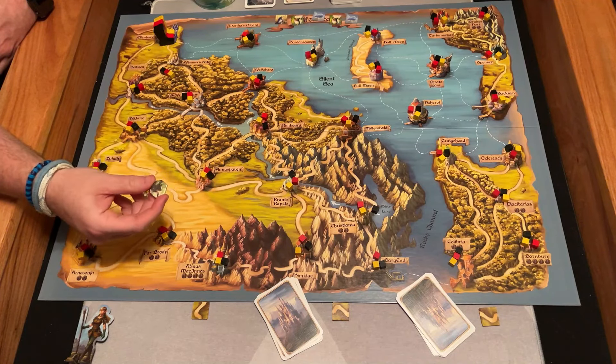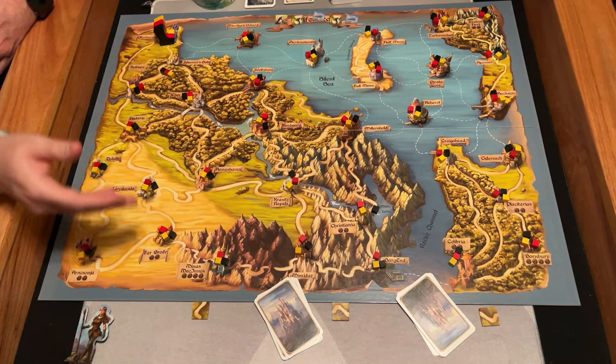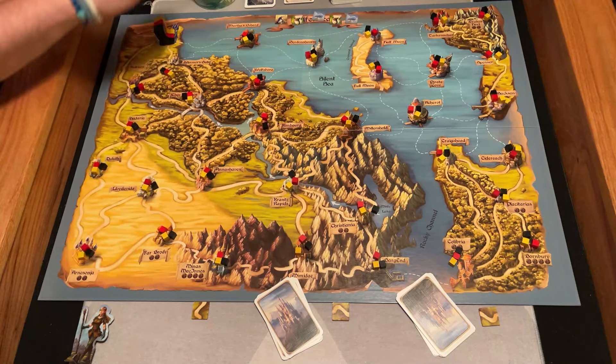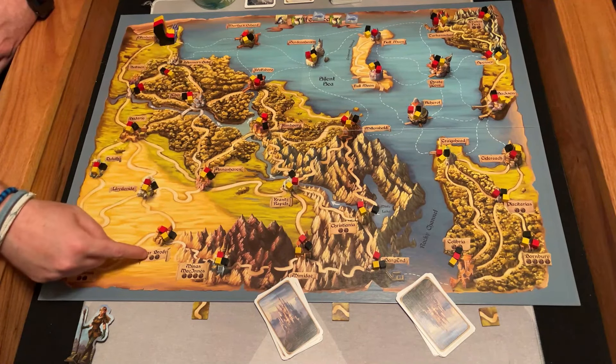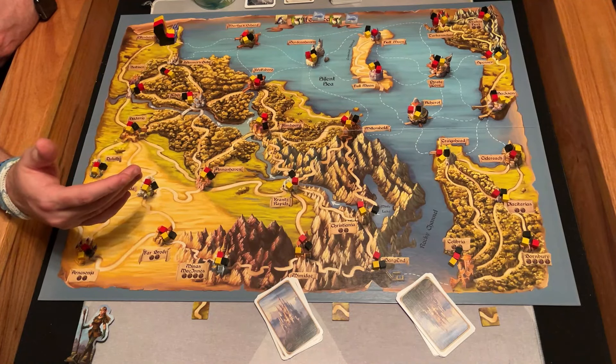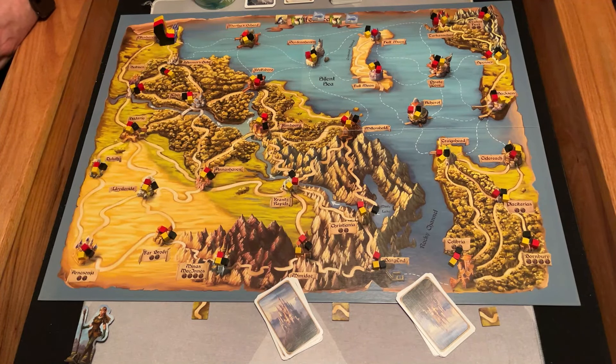I'm probably not going to get down there for the sake of this video, but I wanted to show you — if you go to this city you draw four tokens and keep two, and this city you draw two and keep one. It just adds a little bit of extra ways to get cards and do more movement.